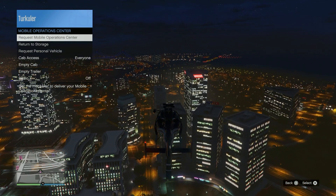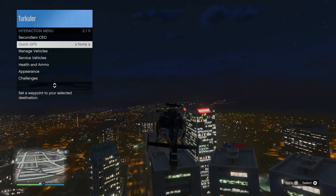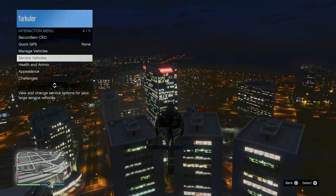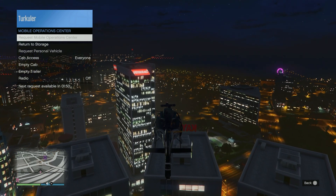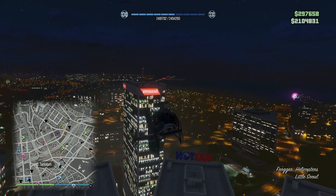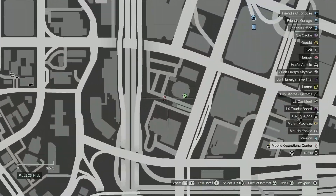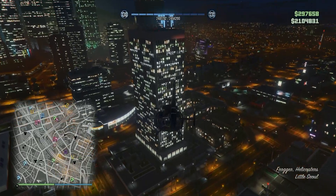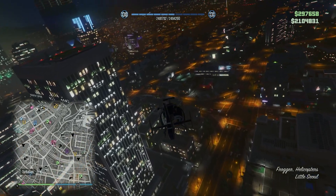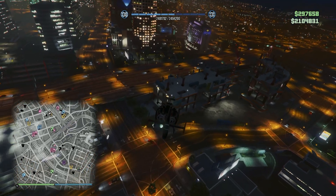To request the MOC, open your Interaction Menu, go to Surface Vehicles, then go ahead and select Mobile Operations Center. On the map it will look like this — go here to find it.